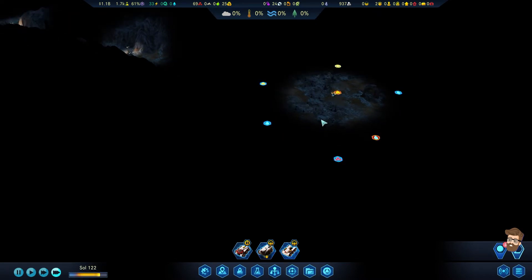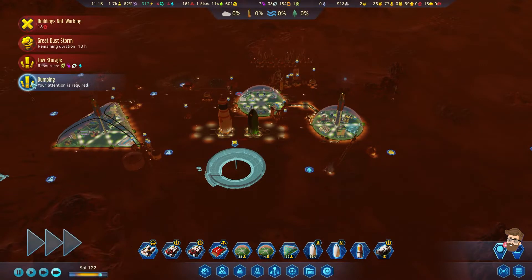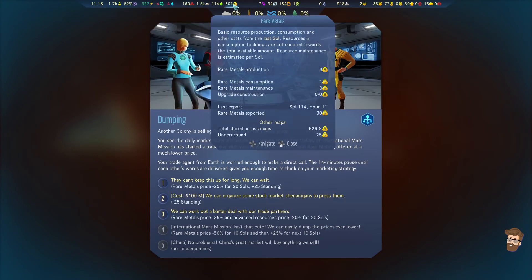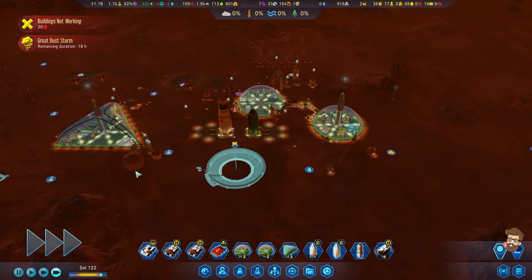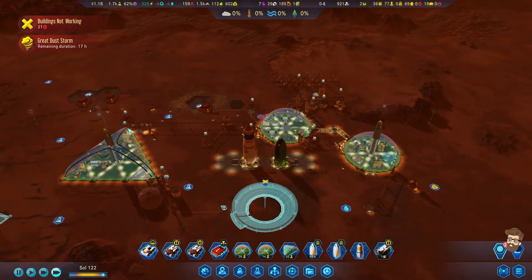A lot of capacity for — wait, what the hell is that? Something just popped up. Resources are low, dumping — again? IMM is doing a trade war. What's the export price right now? It is 35. We'll lose a bit on the rare metals price, but we're going to get the advanced reforce price bonus as well. That's a bit of a pain in the ass. This is the second time I've had the dumping scenario come up on me in a single playthrough. I'm kind of pissed about that.